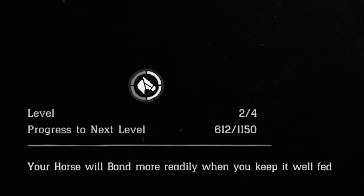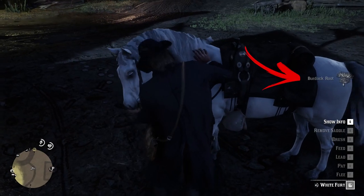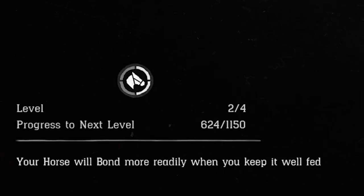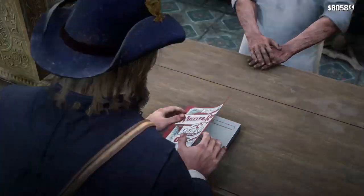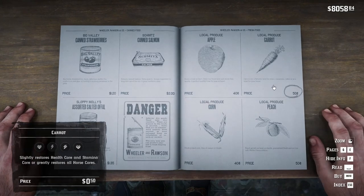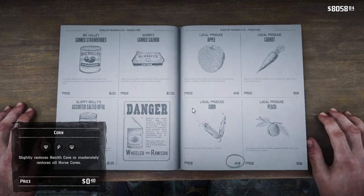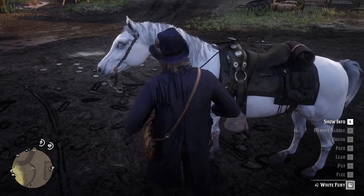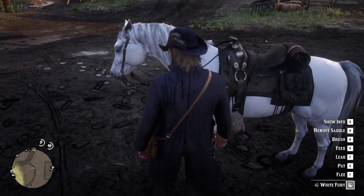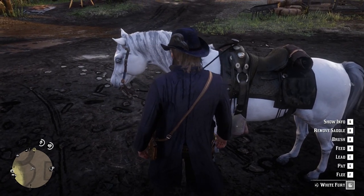For brush and pet you will earn only 1 experience point each time. From feed you will gain from 1 point for a burdock root up to 5 points for a sugar cube. This makes feeding seem like the easiest way. The feeding animation requires up to 10 seconds per interaction, meaning by feeding you can earn from 6 to 30 points each minute by constantly feeding your horse.